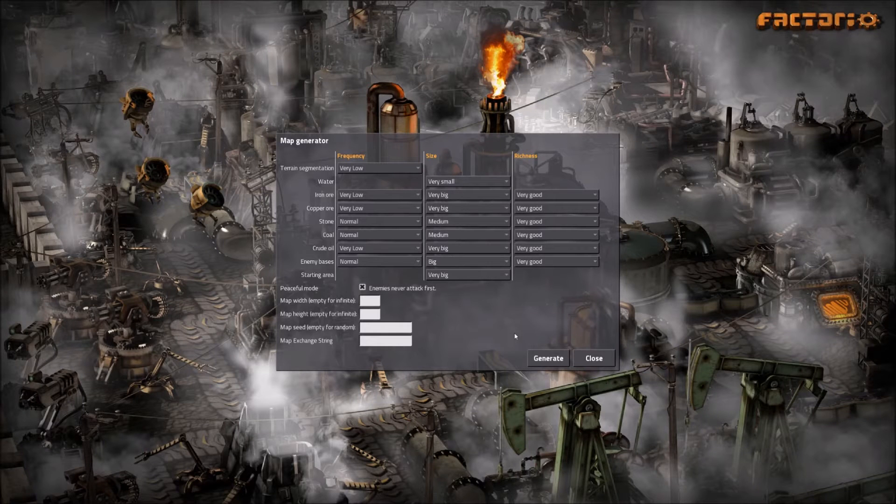Hi everybody, this is 2Plex and welcome to my Factorio Let's Play series. I'm going to be doing this with a focus on tutorial, on teaching newer players some of the things that I've learned, because I want to give back to the community that has taught me so much. In this playthrough, I'm going to be basically trying to do a fairly quick and efficient build-up to a rocket launch.